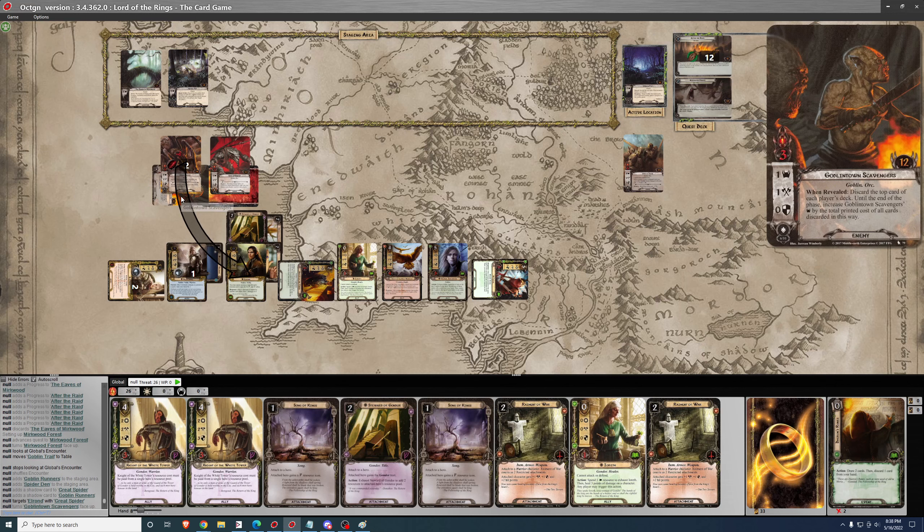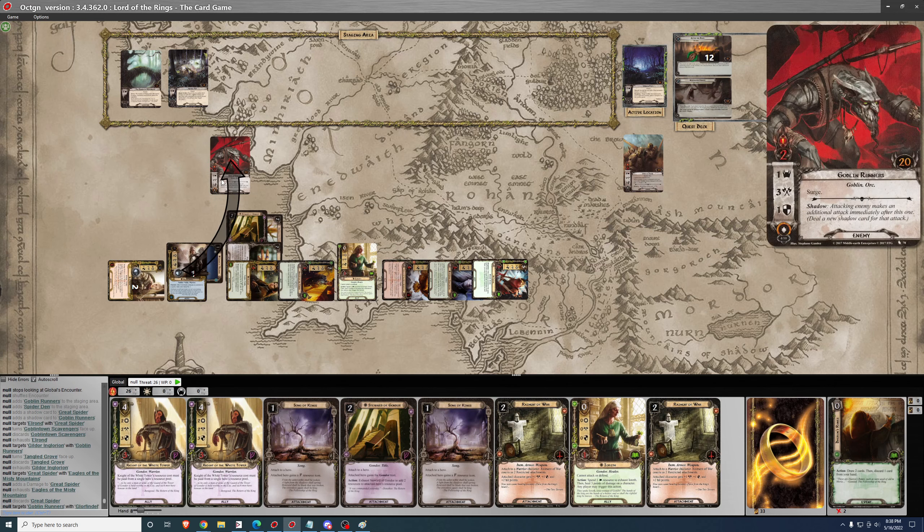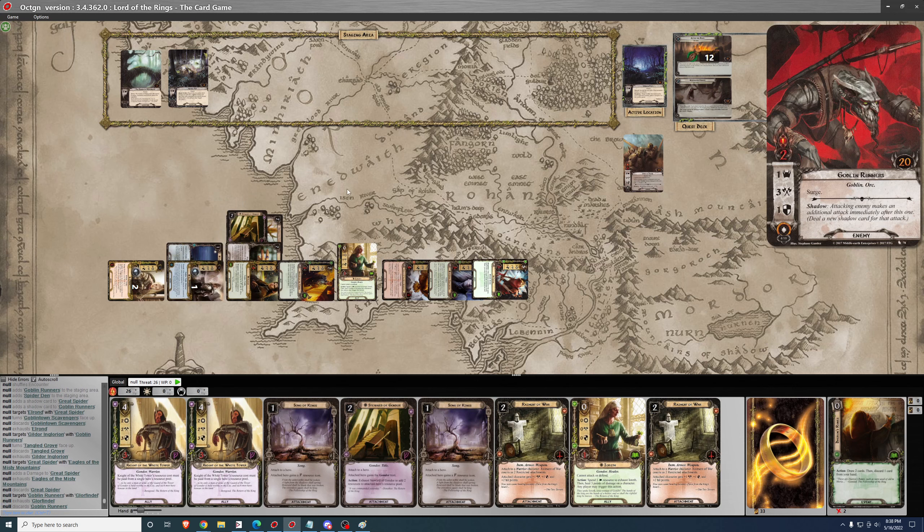The Goblin Runner will engage. Not fully set up defensively yet, but close enough. The attack goes on Elrond for three — no shadow effect, no damage. Attack goes on Gildor for three — no damage. I just need two attack, and we'll get three, which kills the Goblin Runner. On to the next round.